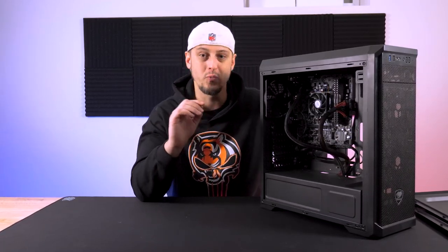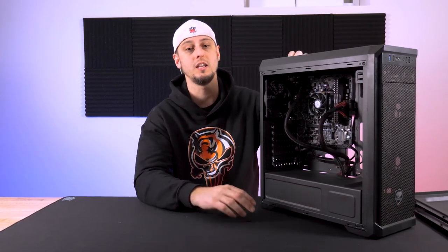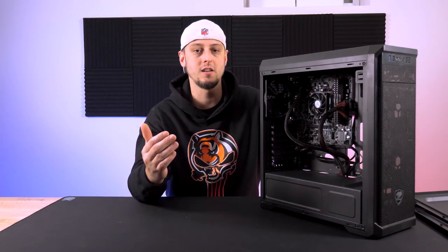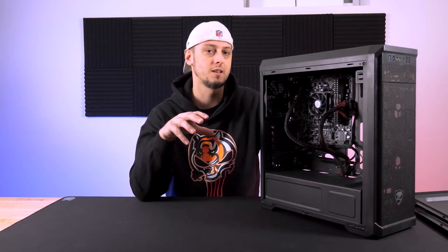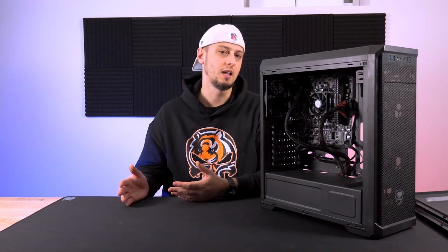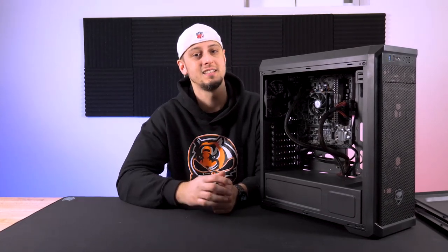We don't even care about a graphics card because we went with the Athlon 3000G CPU — an AM4 socket CPU. It is actually one of a few AMD series that offers onboard graphics, something you typically see more often on the Intel side or in laptops. We are rocking it in this case, and that is the destitute build: no graphics card, no need to worry about scalpers today.